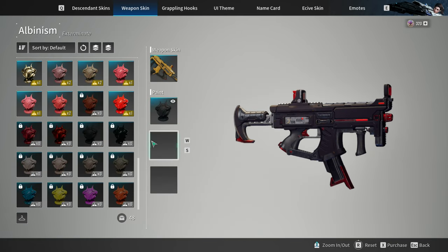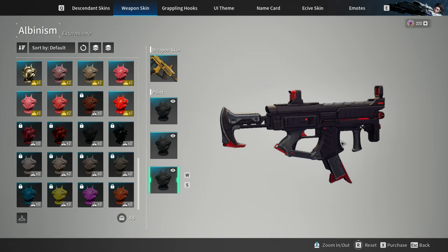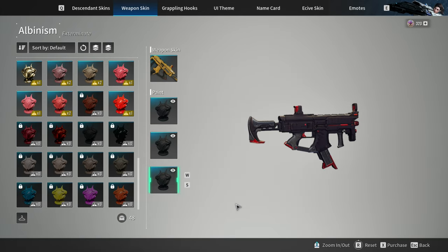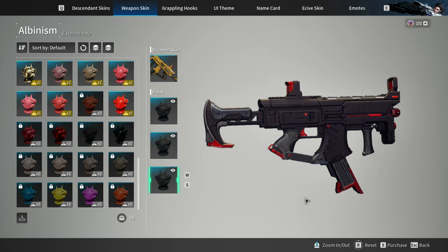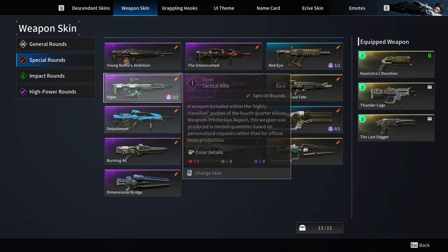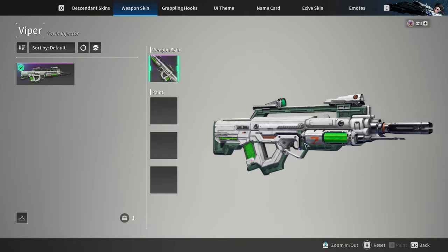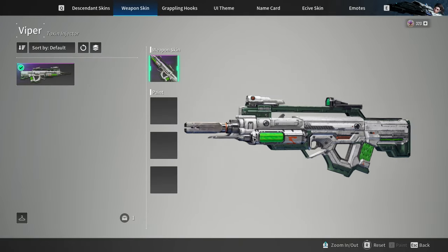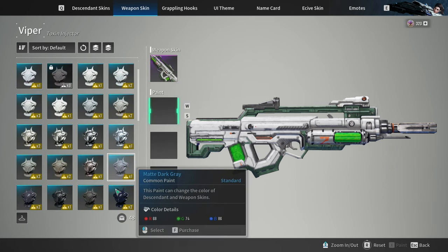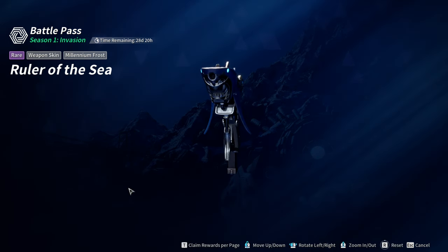I can't even remember using this gun because as far as I can remember, in the early stages of the game, there was a quest to craft the Thunder Cage, which is by far the best submachine gun in the game. For a blue weapon to have a nice skin is just insane. Why can't we have a skin for the Thunder Cage or Python? This doesn't make any sense — there are a lot of skins especially in the battle pass for weapons that almost nobody uses.